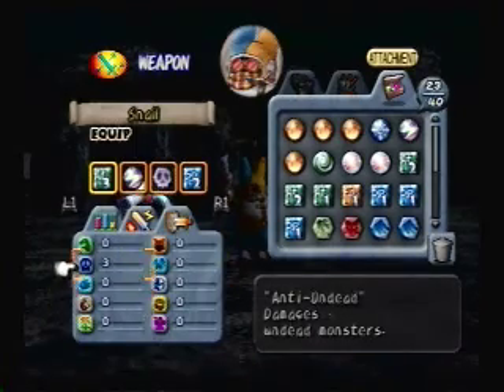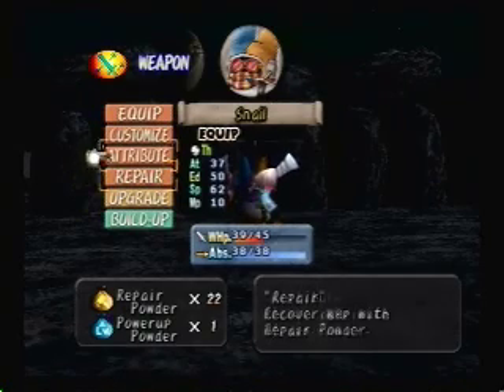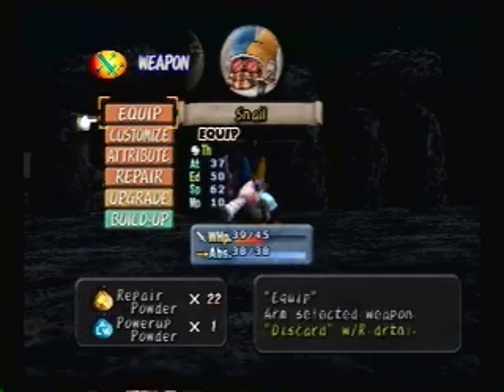These are zero, except for undead which is three. And then you have the repair options, just to repair any damage. Equipped. Equipped.